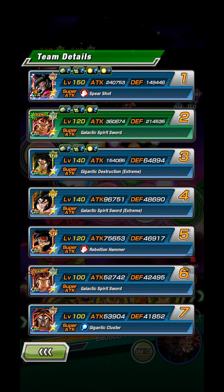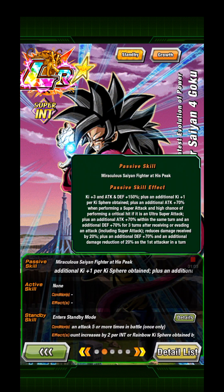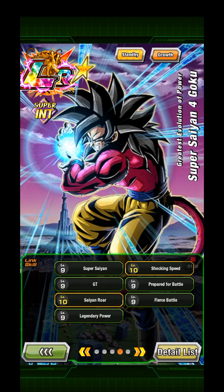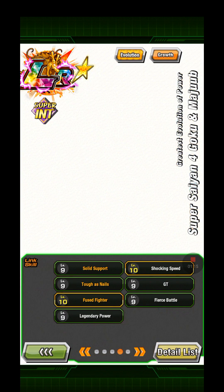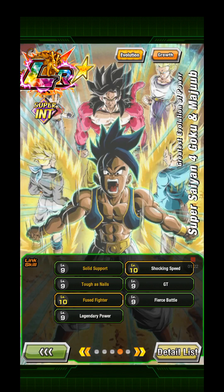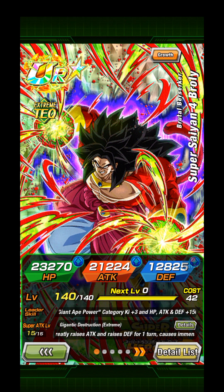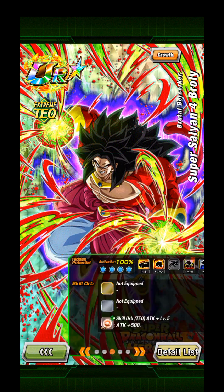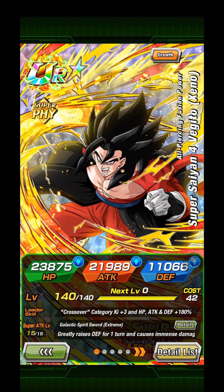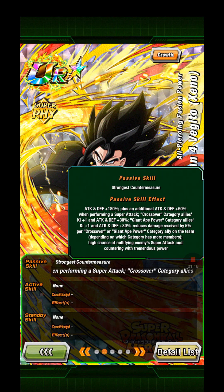First let's introduce the team. I'm bringing Super Saiyan 4 Full Power Goku, the LR version, because you never know — that little bit of extra can give a link or so extra push. I'm also bringing Super Saiyan 4 Broly because I want to try him out, and mostly bringing my own Super Saiyan 4 Vegito, also EZA'd.